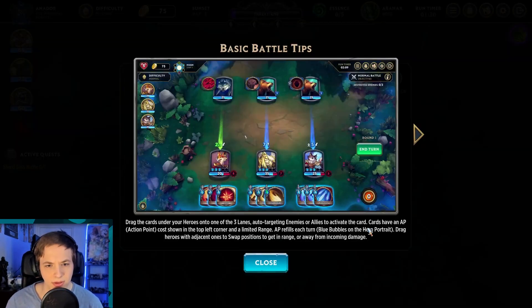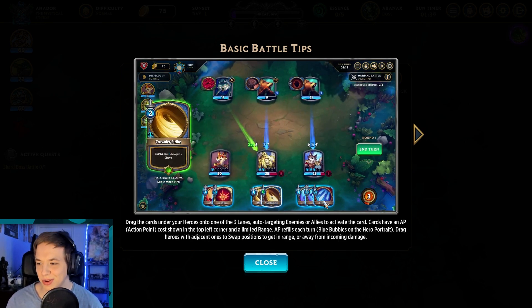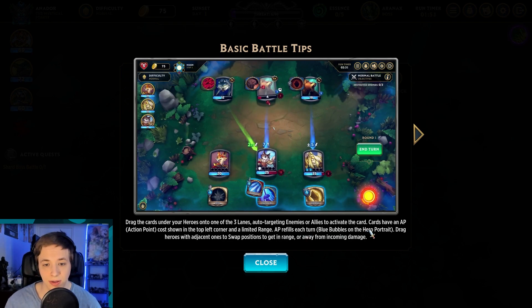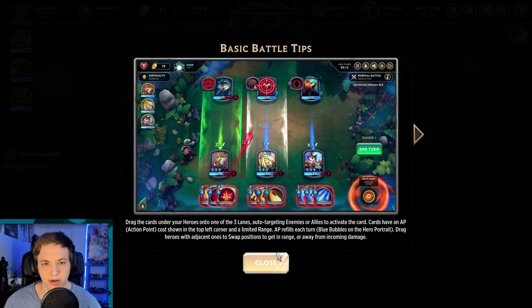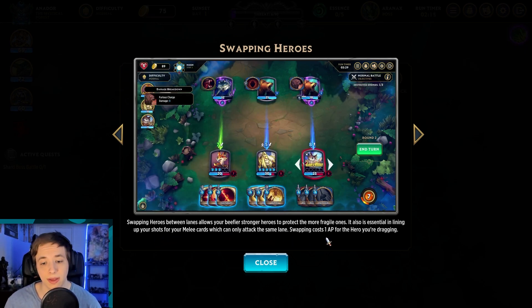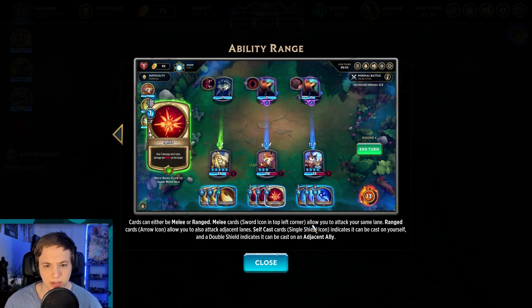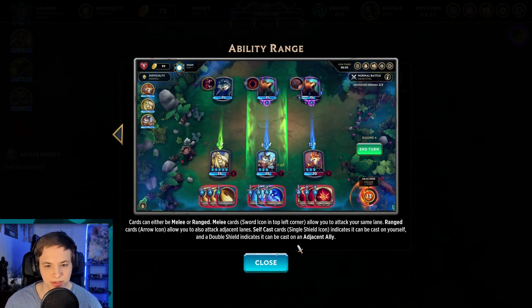Basic battle tips: drag cards under your heroes. This is almost like Trials of Fire — three different heroes with their own decks. Drag cards onto one of the three lanes to auto-target enemies or allies. Cards have an AP action point shown on the top left corner with a limited range; AP refills each turn. Drag heroes with adjacent ones to swap positions. Melee cards only attack the same lane, and swapping costs one AP for the hero you're dragging.